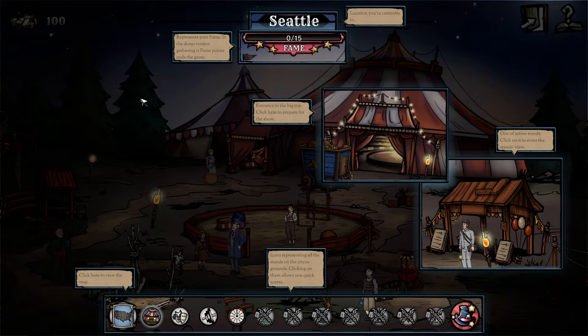Now we are here in our home and we can do a couple of things. We are currently located in Seattle. Here you can see our fame. In the demo version, if you get fifteen fame points it ends the game. This is where you prepare the next show - you pick your showman and your main attraction like the unicycle and change it to something else. Here we can see the stands view and here we can see the map.